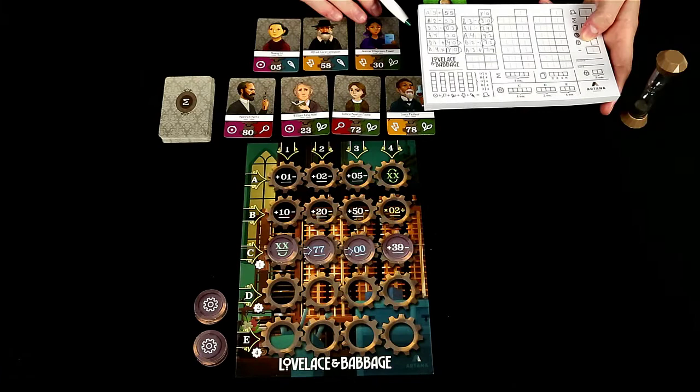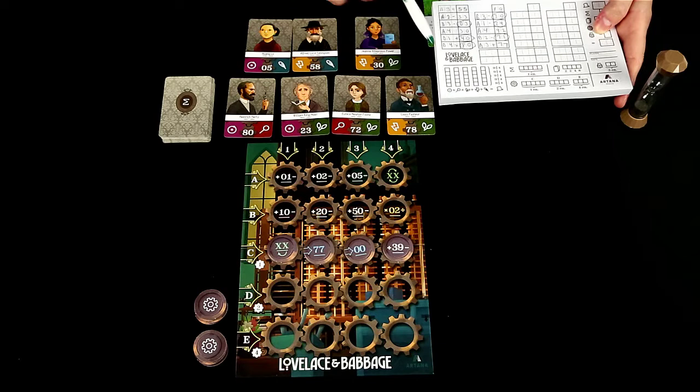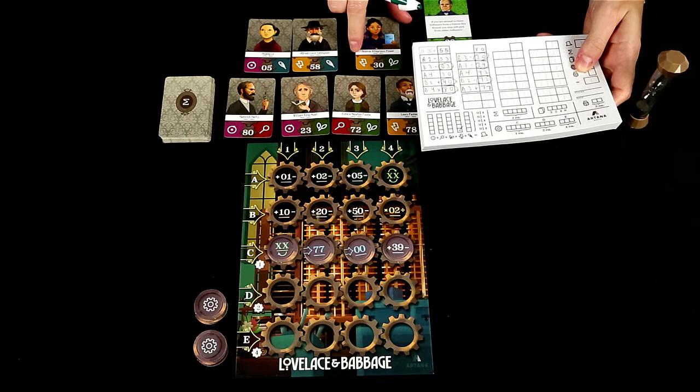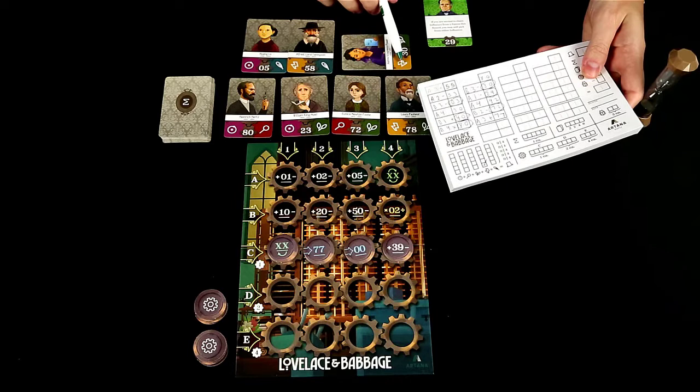So in order to claim this reward, because I'm the first one, I can choose which symbol I want to check off on my pad. So I will choose the lightning bolt. So I am going to check off the lightning bolt here. And now the one that's available will be on the one that's upright. So this shows that now this is no longer available.